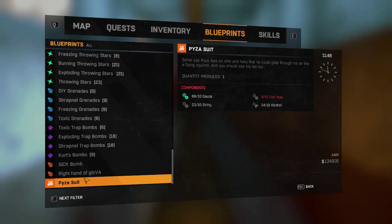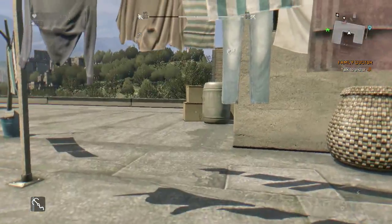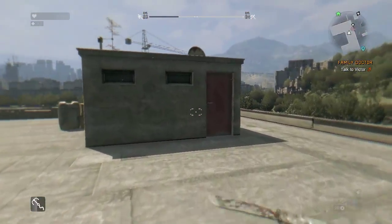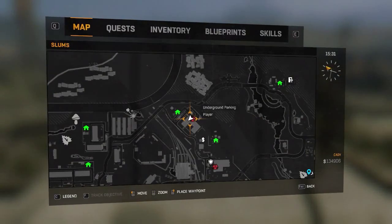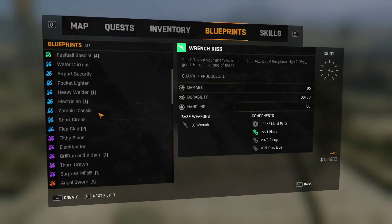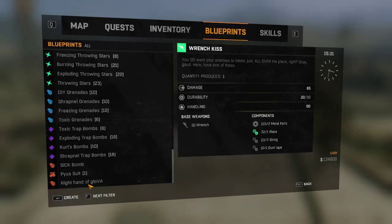This is the Paisa suit, which is kind of like a flying suit - well, more of a gliding suit. It's an orange rarity blueprint. I've nearly got everything you need to craft it, so I'm just going to go ahead and get some duct tape and then return and try it out. We're back in the Slums now, and I'm climbing a building right to the top.